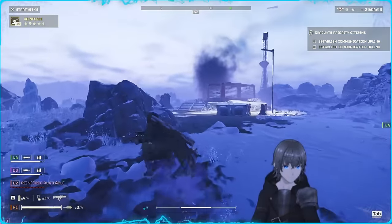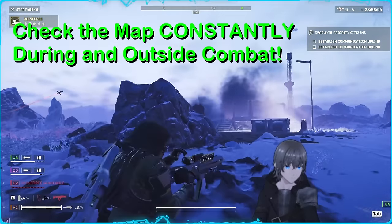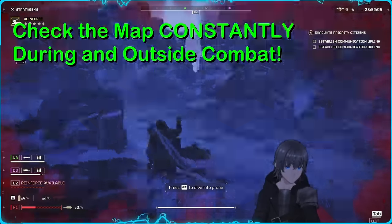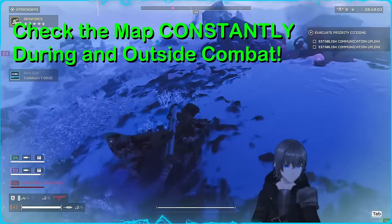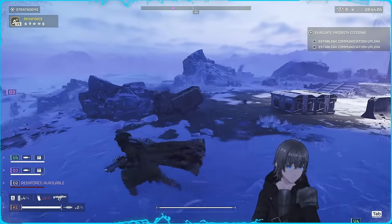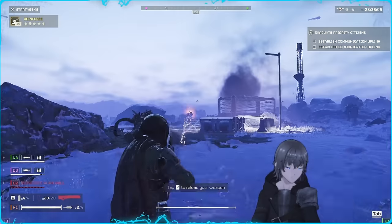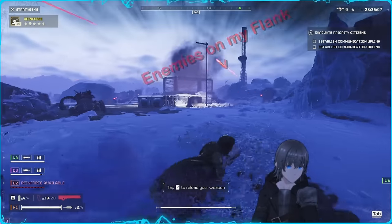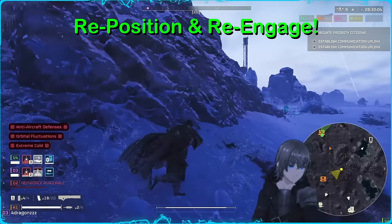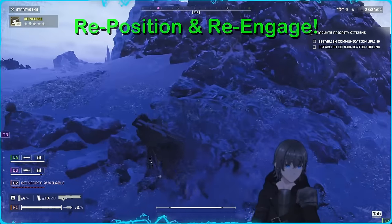Tip number four: keep an eye on your map and always be creating more space when you see the bots pushing up on your flank. The very moment the bots have a direct line of sight on you without any cover, you're very likely to die — unlike with the bugs, where moving up on your flank is more or less just a minor surprise. The bots cannot be allowed to get the jump on you, or it will get ugly very quickly. Continually check your map during the firefight to make sure no one is moving up on your flanks, and always reposition before engaging them. Don't forget to communicate with your teammates when you spot enemies moving like this, as they're likely too swept up in the gunfight to notice it coming.